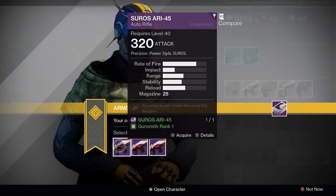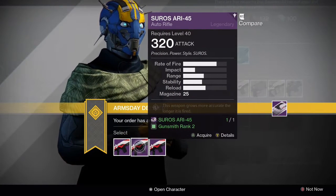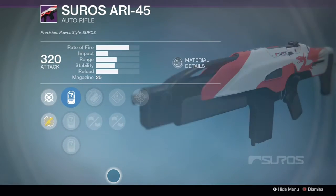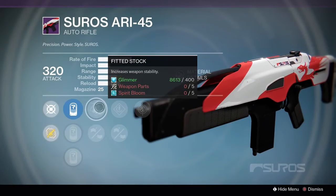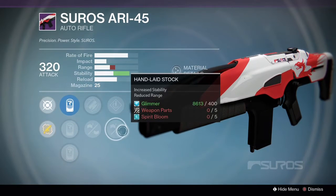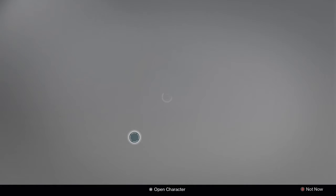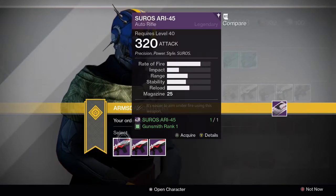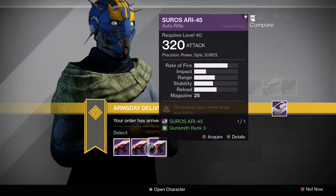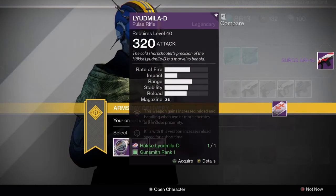The auto rifle had unflinching, persistence, and target acquisition. I'm actually going to get the persistence roll, as I think unflinching and target acquisition are sort of wasted rolls. It's also got fitted stock and hand laid stock, so that's going to be a pretty good stability roll for this auto rifle. I might actually test this in PvP, so expect possibly a review for this soon.